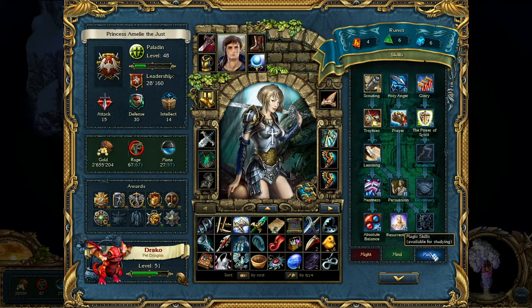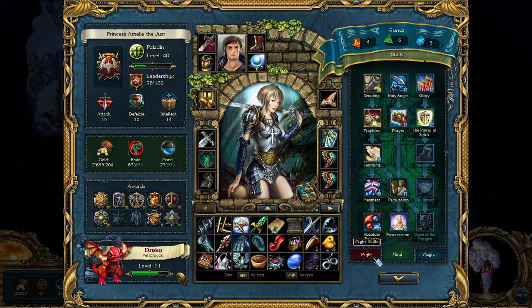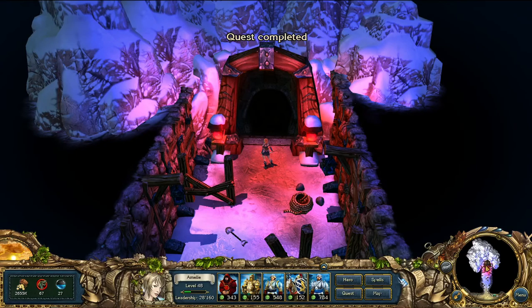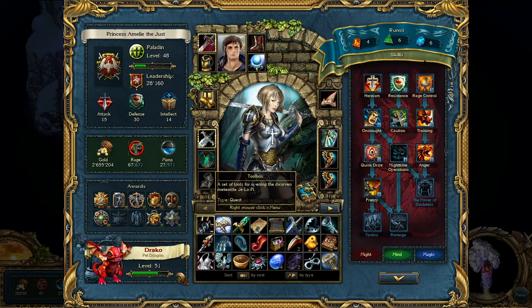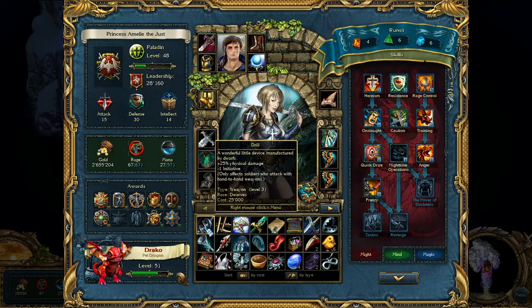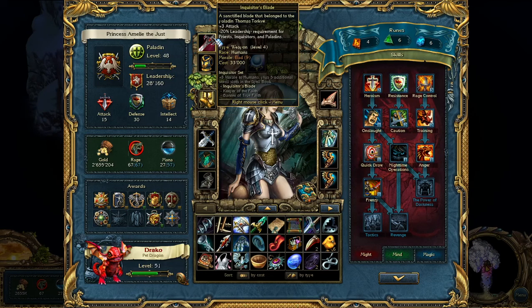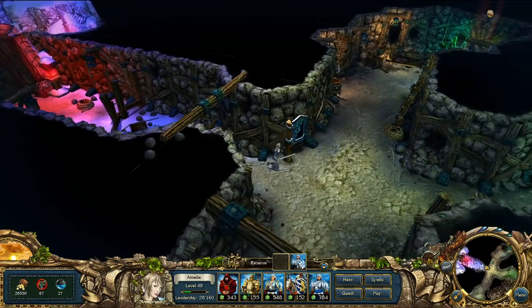We also have some runes — I think we're just going to save them for now. We got a thing called a Drill from that — 25% physical damage, though minus one to initiative. It might be pretty powerful for our team since we've got mostly hand-to-hand, but I need my guy to be able to dual wield.